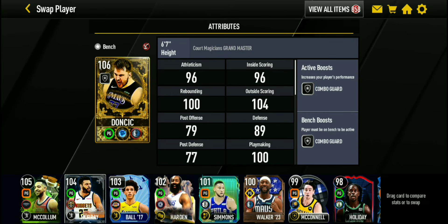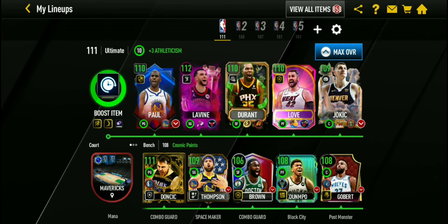Replacing Jalen Brunson — even though Brunson has a GOAT boost, Brunson is only a 101 overall while Luka is a 106. So Luka also has a pretty good boost: combo guard boost, silver. And it brings our team up to a 111.